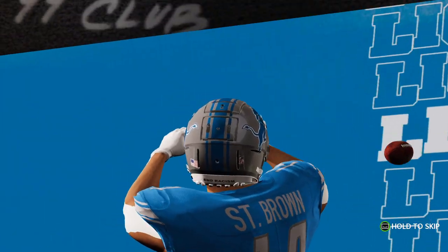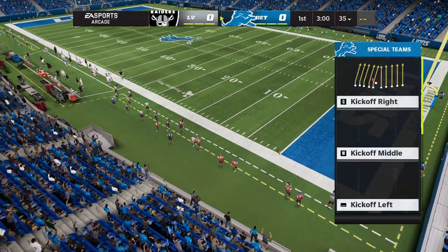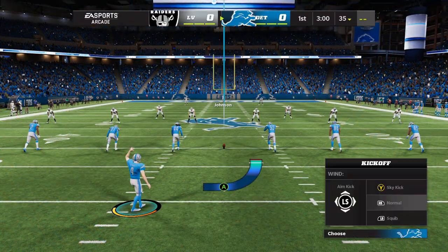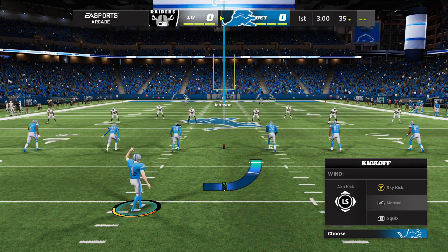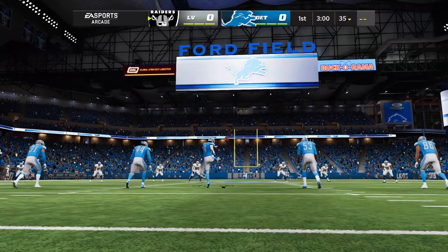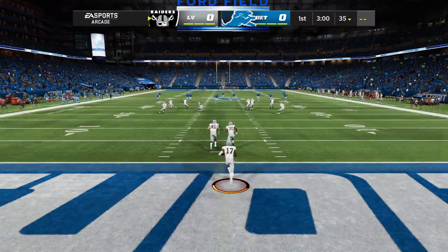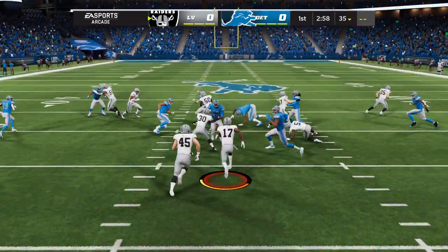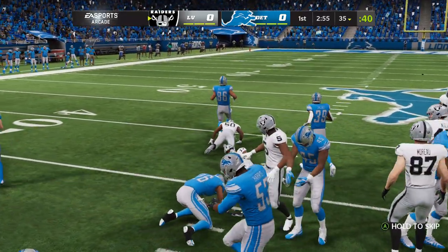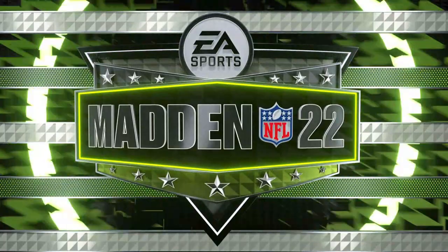From Ford Field in Detroit, it's a special primetime edition of the NFL on EA Sports. Here's the Lions kicker, Austin Seibert, to do the honors, and we are underway now at Ford Field. Out of the end zone comes Johnson, and good starting field position — he'll get this one all the way up to about the 35-yard line.